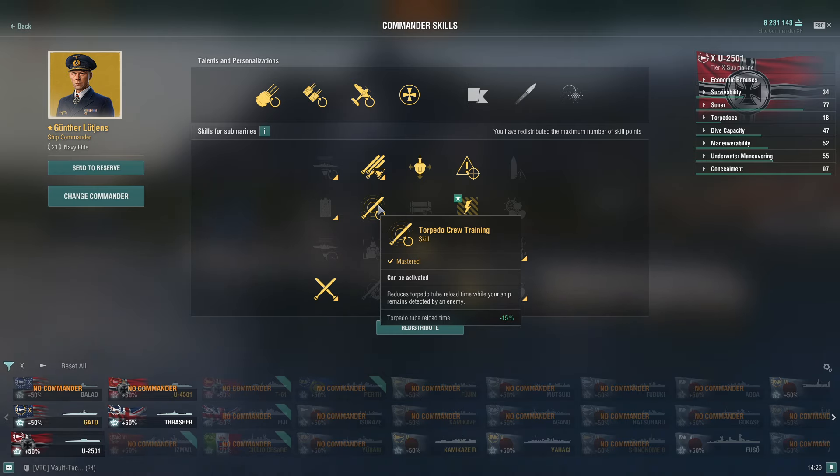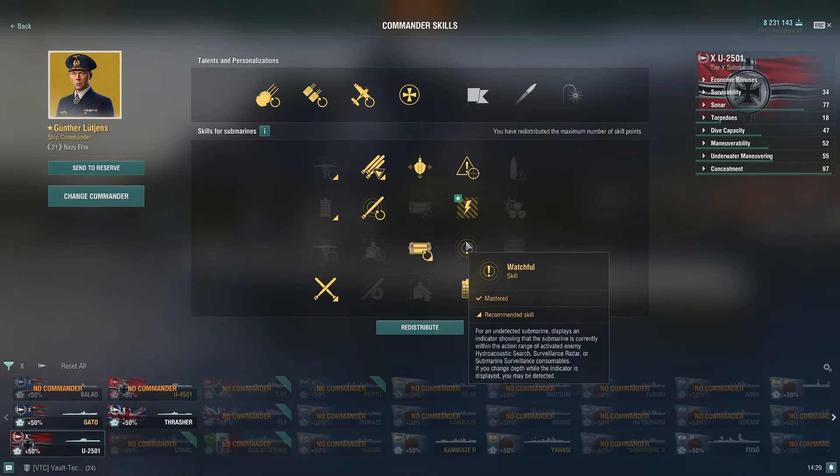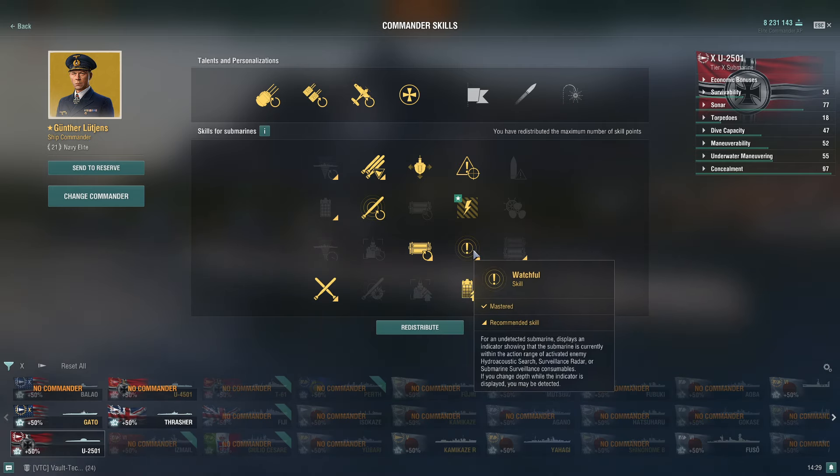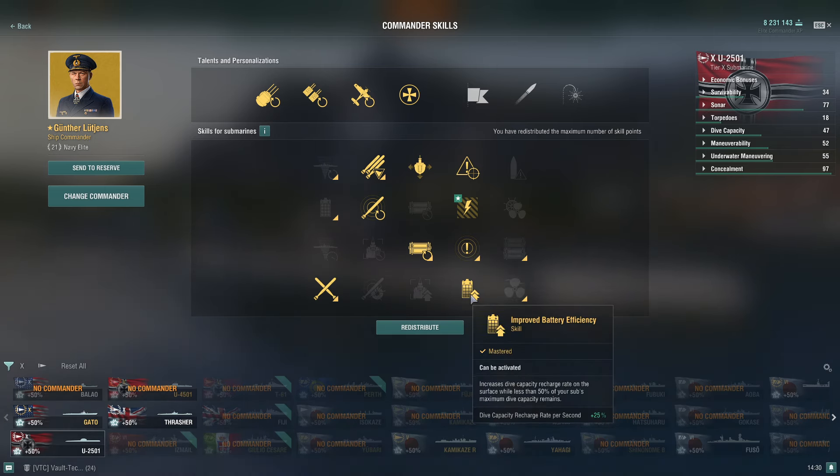When I do get detected I want my torpedoes reloading 15 percent quicker because I'm usually in trouble, and I will be aggressive once I get underwater. I take consumable specialists so I can get more consumables and reduce cooldown by 15 percent. Watchful is one of the most useful skills for a submarine commander in my opinion. I'm now also testing improved battery efficiency — plus 25 percent — because when I'm below 50 percent charge it helps with recharging. And adrenaline rush as well.